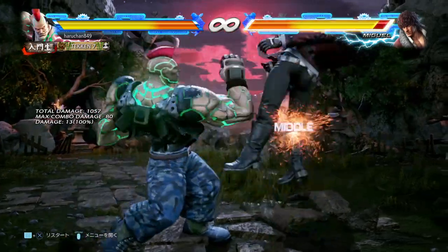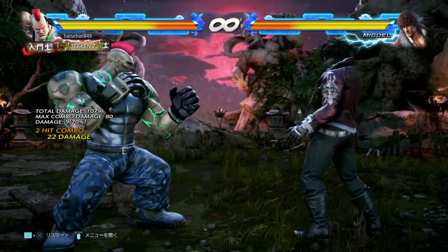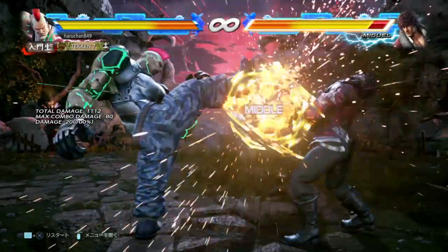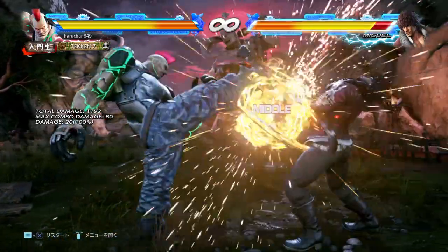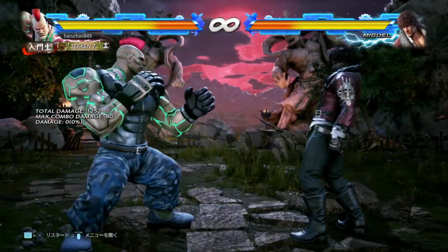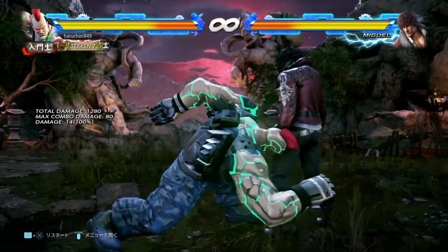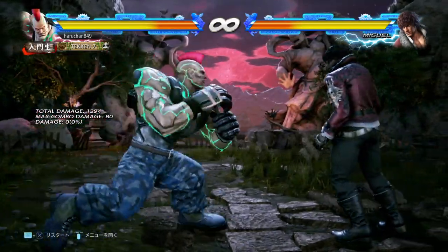For 15 frames you get down 4-2, which is your launcher - one of the greatest launchers ever, great wall carry, good damage. Solid stuff. For while standing, your 11 frame while standing 4 is one of the strongest ever - it does 20 damage and a spark on normal hit, so that's solid for most blocked lows. But if you need to launch or you block something big, you can launch with while standing 1, which is a 15 frame launcher from while standing.